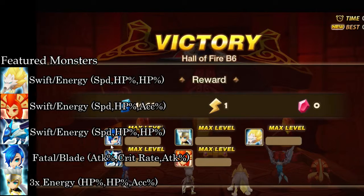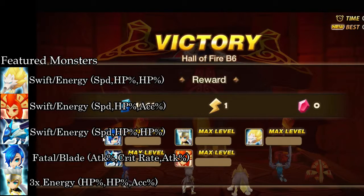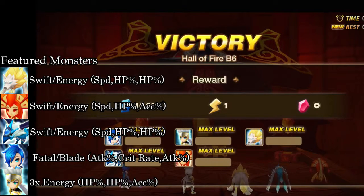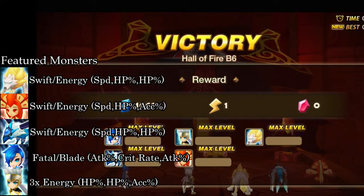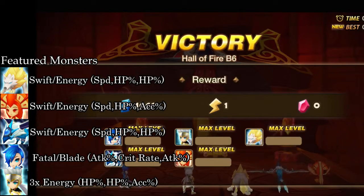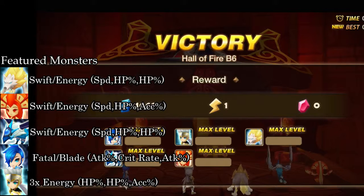Now going into Roles and Replacements. Lapis is in here for one reason only: to deal damage. Replacements for Lapis would be any damage dealer that's not Wind Attribute. Of course Water is the best, but Fire, Light, or Dark will work too.